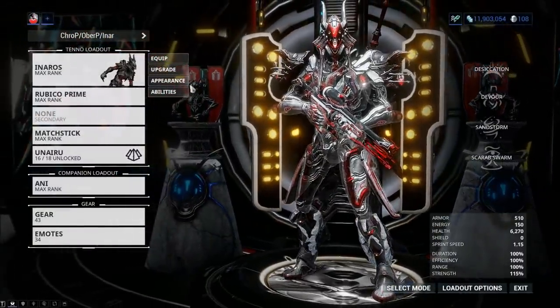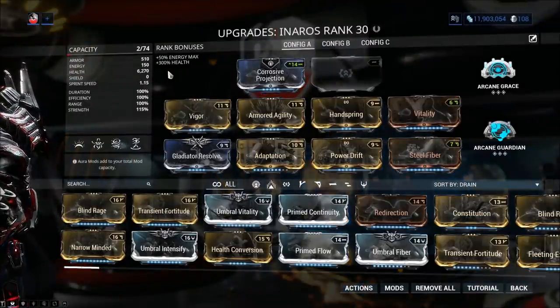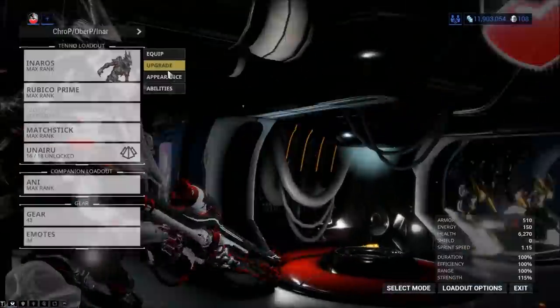I'm going to be using Inaros — you can use whatever frame you want, but I would encourage a bit of a tanky frame, something like a Rhino or Inaros, whatever you prefer. Even Nezha will do fine, actually — Nezha is good because you want a frame with increased mobility, and you'll see why in a minute.